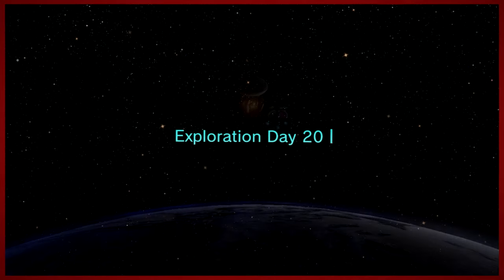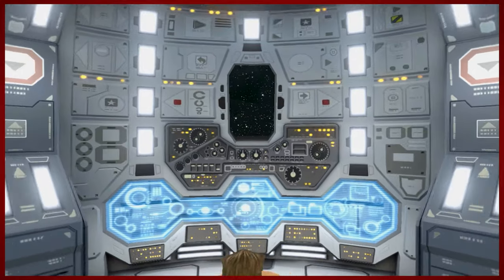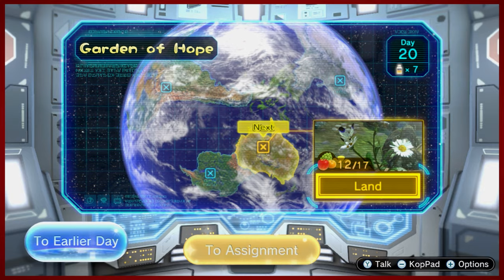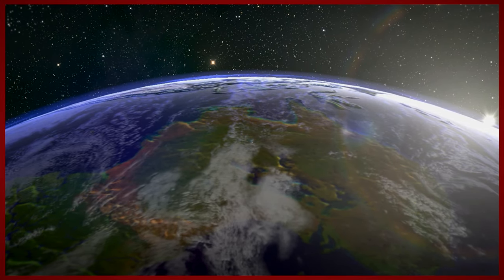Hey guys, D-Mike here from another episode of Pikmin 3 Deluxe. This episode is jam-packed. We've got five fruit left to get in the Garden of Hope, and we're going to do that today. We're going to 100% this area, and it's going to be a bit of a doozy.